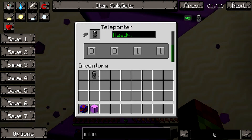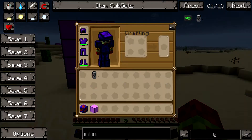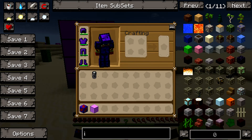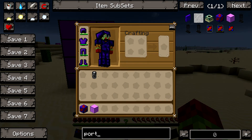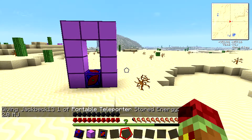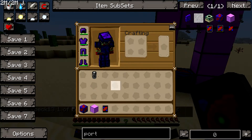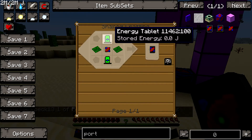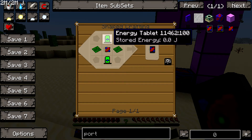And now let's take out the battery when it is full, so we'll just wait a little bit. And while we're waiting, we'll get out this thing called a portable teleporter. So basically, you can charge this in any sort of charger that you want. This is how you make it — just energy tablets and basic circuits.